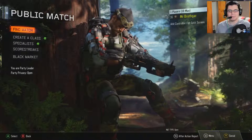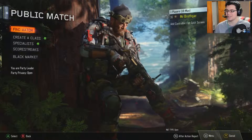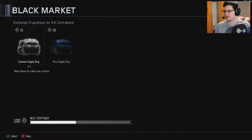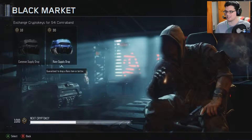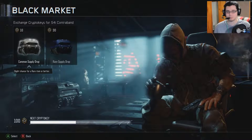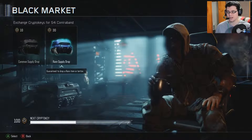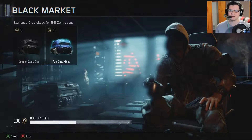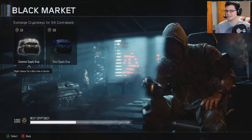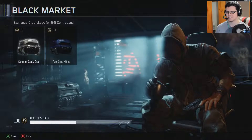Hello and welcome back, you are gaming with me Brothgar, and today I got some more Call of Duty Black Ops 3 action for you. Today I'm going to be doing another one of these crate openings because I happen to have a hundred crypto keys. Last time I did all rare supply drops, but this time I'm going to go with all common supply drops, with the idea that I might get a better chance of getting some epics or legendaries. We're going to be opening up ten common supply drops — hopefully we get some good stuff.